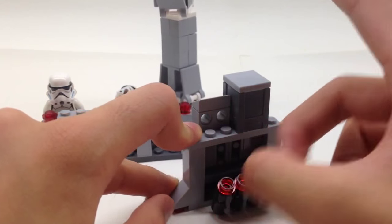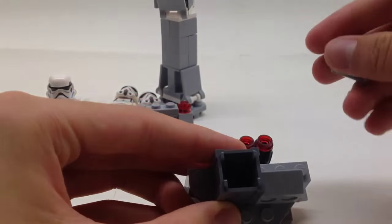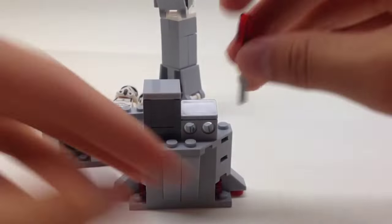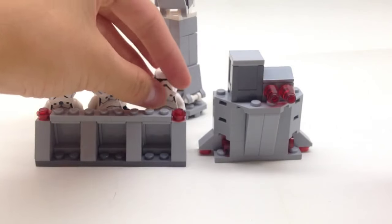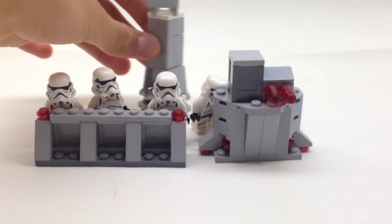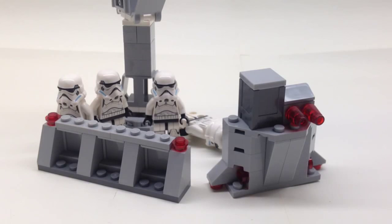We also have flick missiles up top — they just fired at their own stormtroopers! There's a cargo crate where you can put stud shooter ammo inside. So it's an empty cargo crate: put stuff in there, equipment for the stormtroopers. And a defense cannon — basically all you need to survive a day on the battlefield against the Rebellion. Four stormtroopers, a communications tower, and a brick wall. That's it for the second build. Now let's head on into our final alternative build.